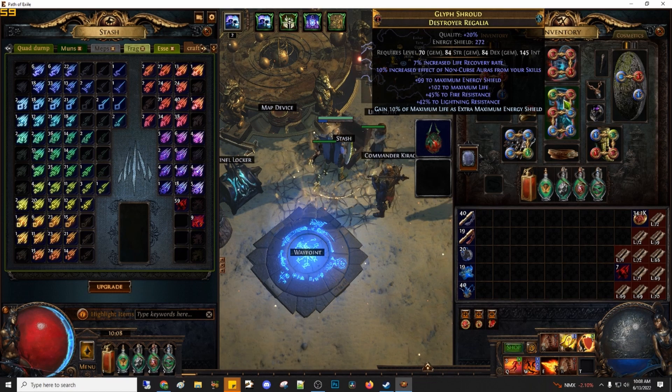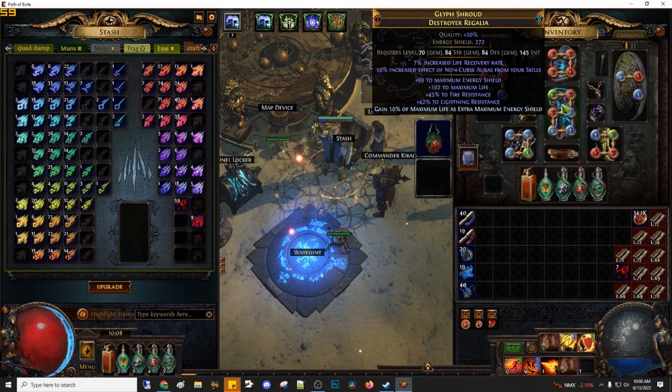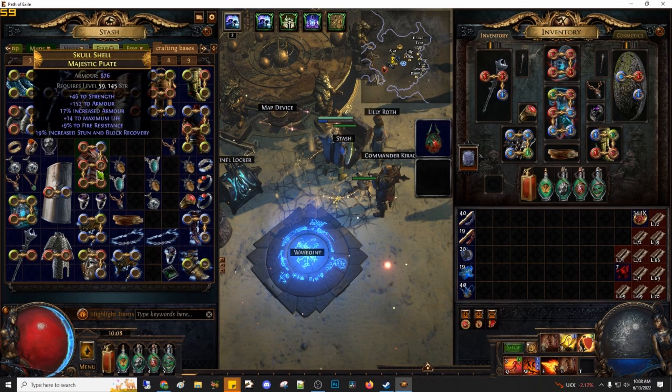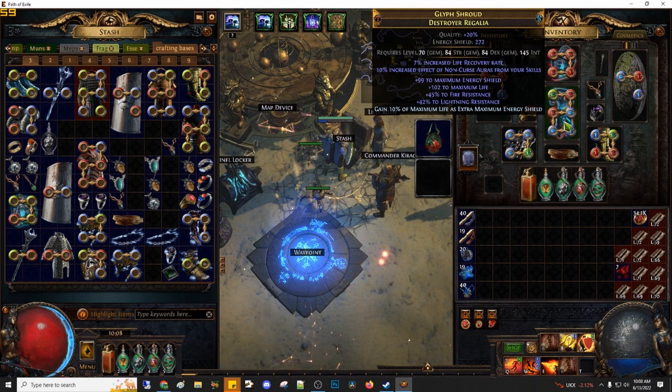I managed to make the Chains that Bind set for a six-link and got this. I also got this from Heist, but I'll be using the Destroyed Regalia.